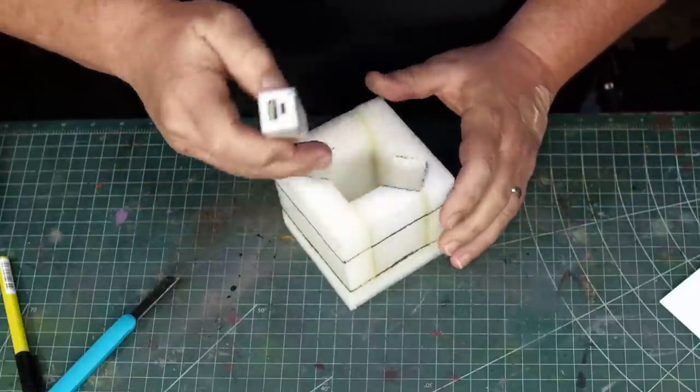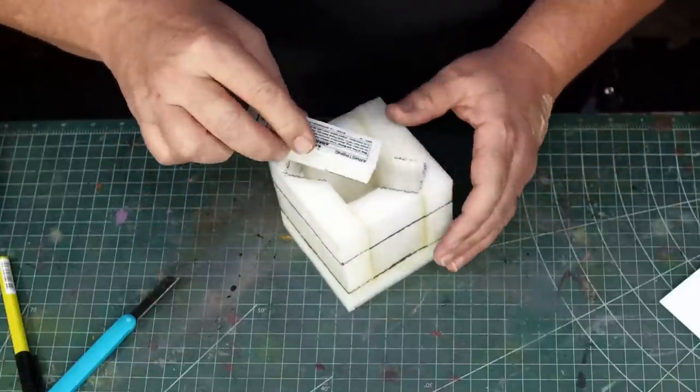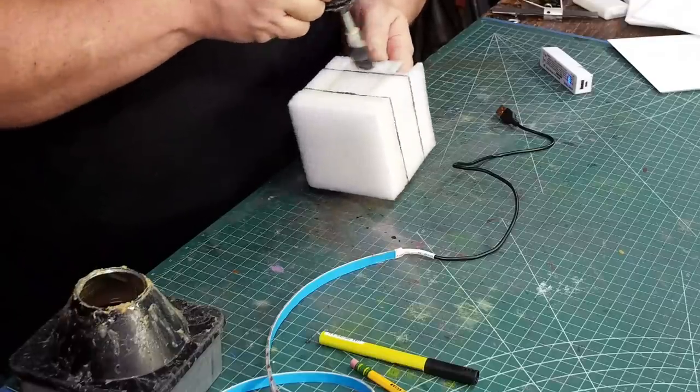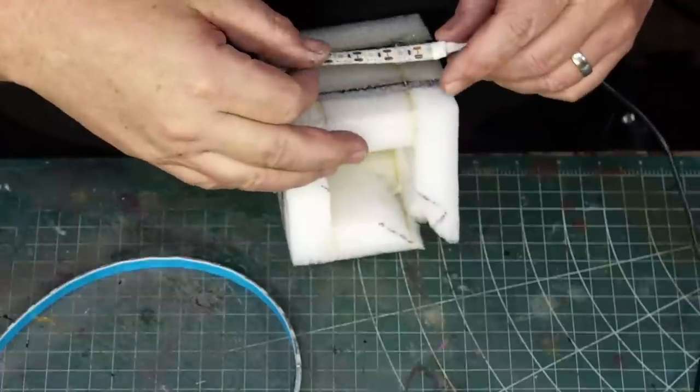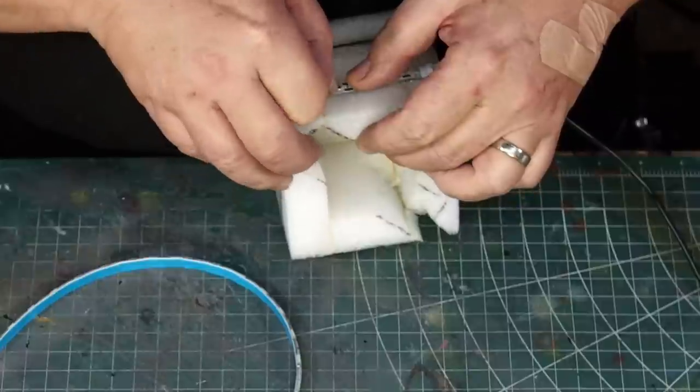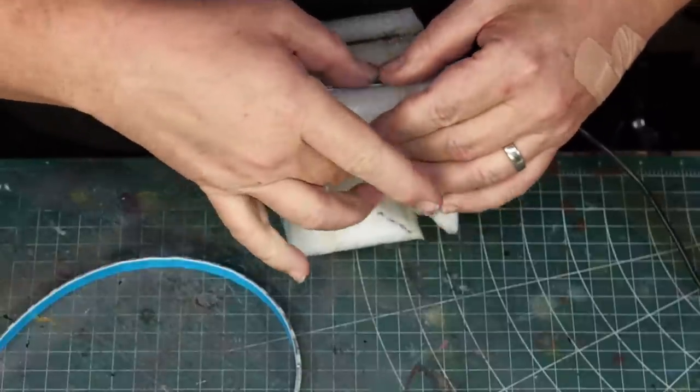I want to power the LED strip with a rechargeable battery, so I make sure I have space for it to fit. I cover the sides with contact cement and let it dry, because the LED strip is self-adhesive. Sticking it to contact cement is so much better than just hoping the LEDs will stay stuck to the foam.